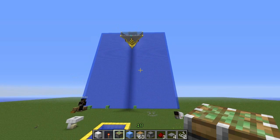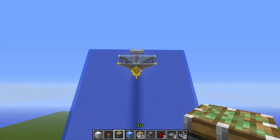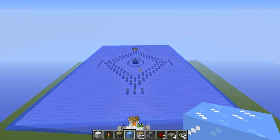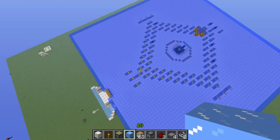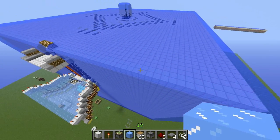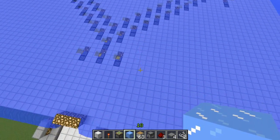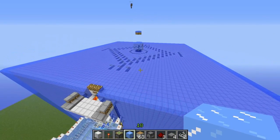Hello everyone, welcome to another Minecraft episode. This is a response to DocAmp's video. We built this contraption here — it's a randomizer. This machine picks numbers out of 86, but you can also adjust the amount of numbers you want to draw from.